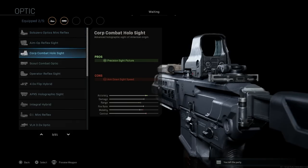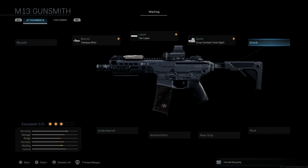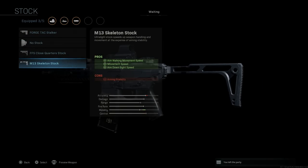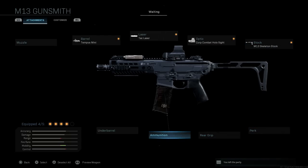For the optic, we're going to go with the holographic sight — who doesn't love the holographic sight? It looks beautiful especially on this build. For the stock, we're going with the M13 skeleton stock, which gives us the look we want for the Virtus SBR carbine variant. This helps with aim walking movement speed and ADS speed; the only con is aiming stability, which is fine.